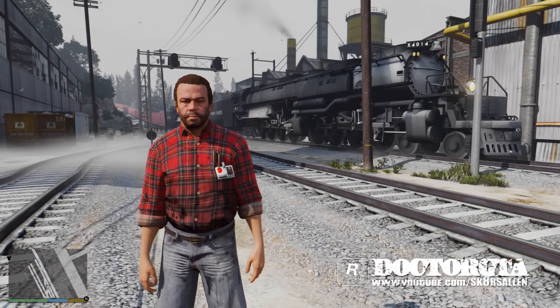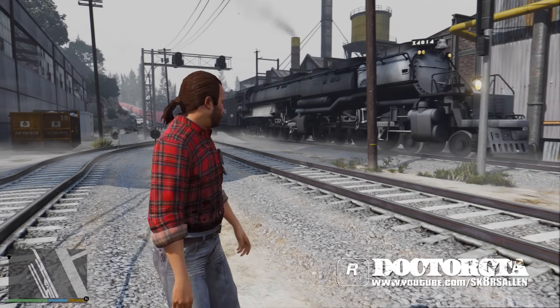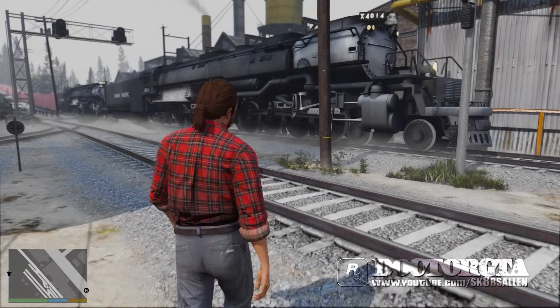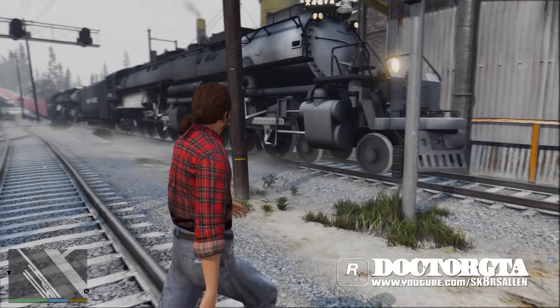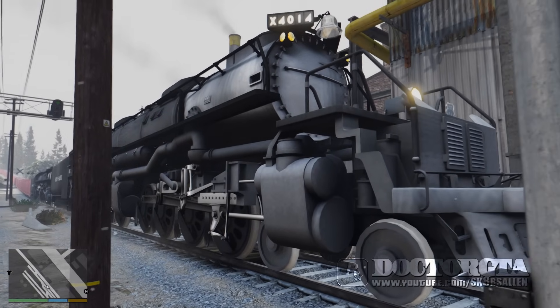What is up guys, Dr. GT, and I'm finally back in GTA 5. As you can see behind me, that's not the ordinary train — that is a Union Pacific Big Boy steam locomotive and it's coal fired. This thing is 132 feet long.